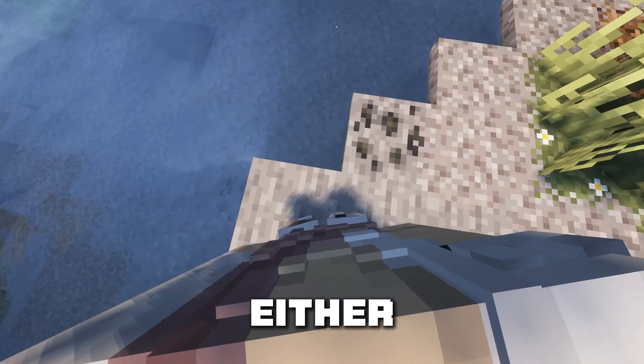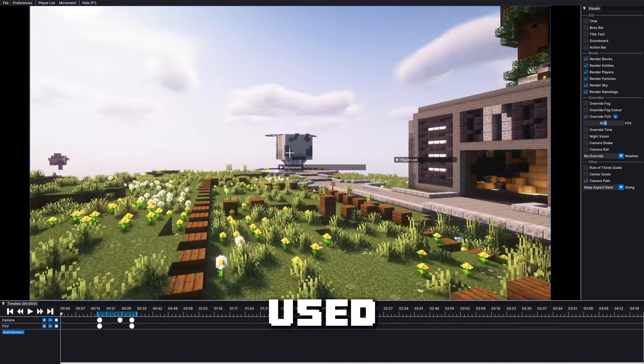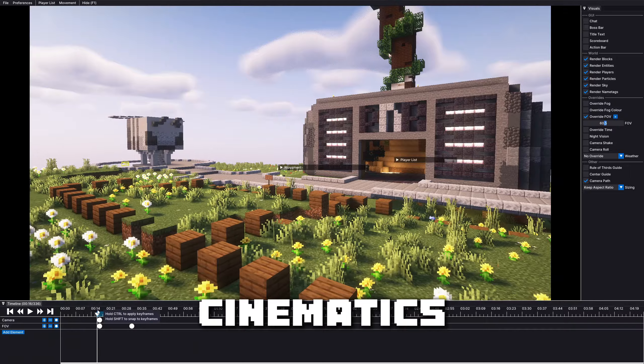First Person Model — yeah, I don't think I need to explain this one either. Flashback is an amazing content creation tool used to make beautiful cinematics just like this one.